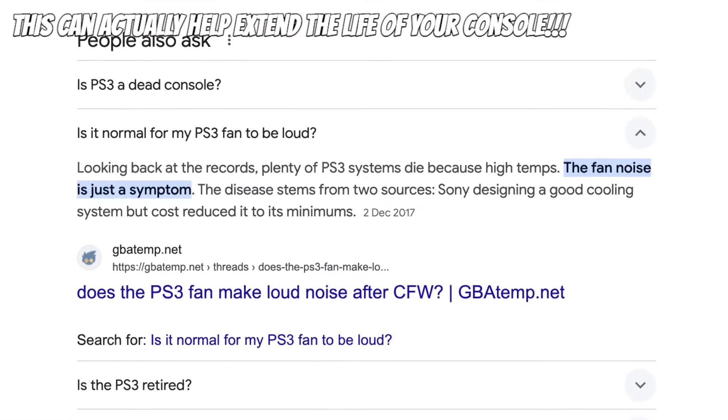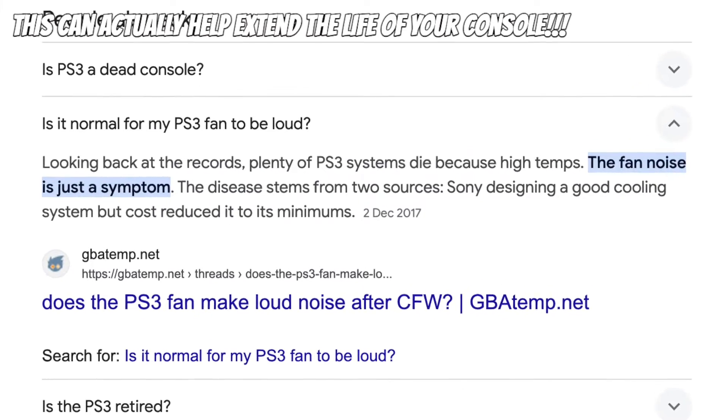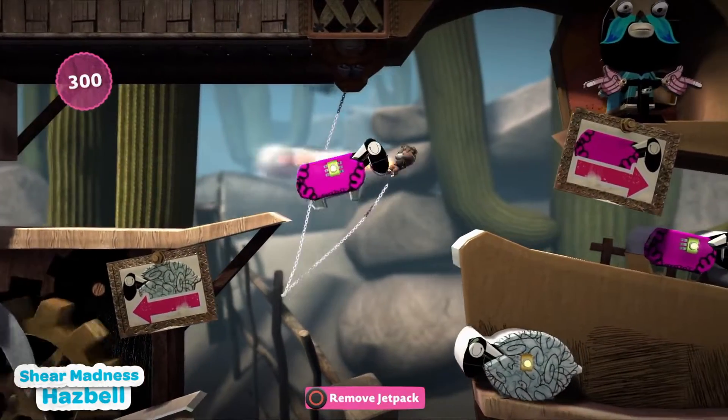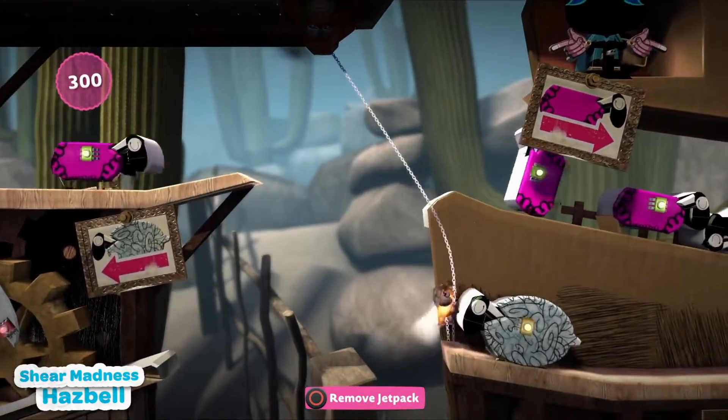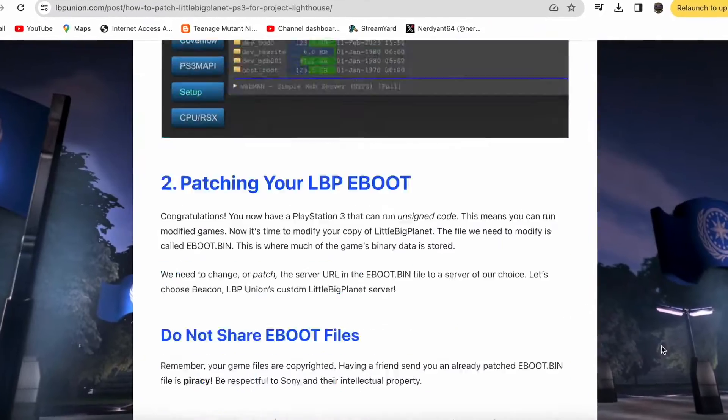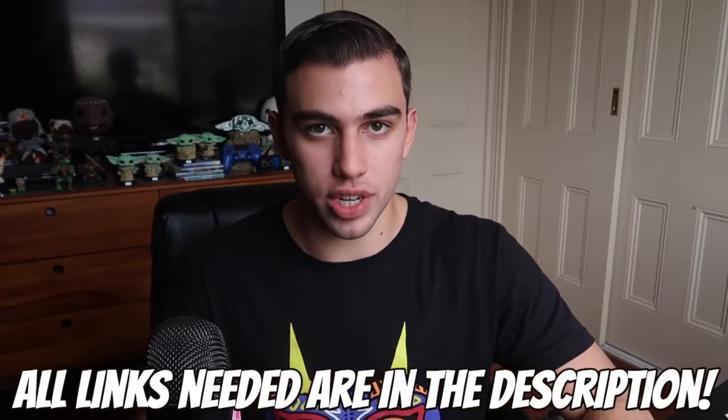Running homebrew utilities can actually extend the life of your console. For example, normal PS3s have a fan speed cap somewhere around 30% — homebrew can make the fan spin faster to keep your PS3 cooler. The risk of being banned is low. I am basically just reading off the article, so if you want to have the full instructions at your disposal, the links to everything you'll need, such as the downloads and the full article itself, will be linked in the description down below.